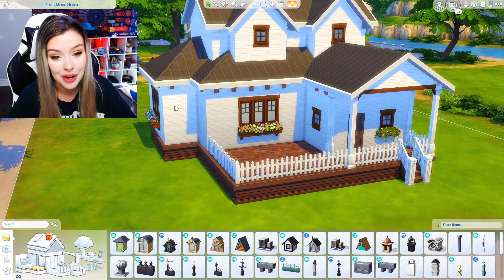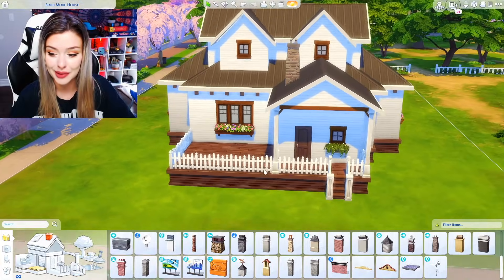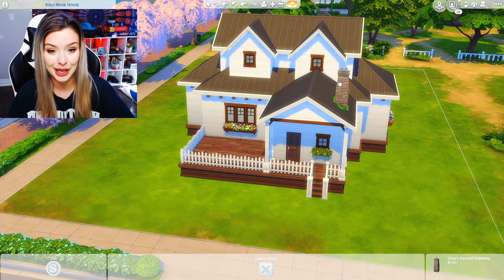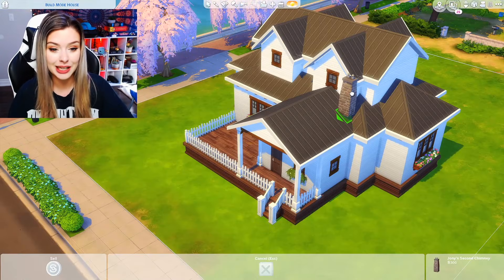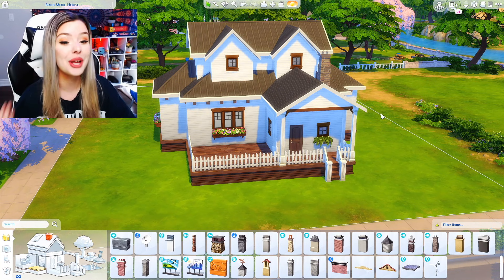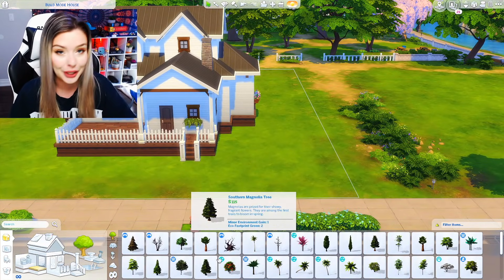We need a chimney right in the front of our house. Maybe we'll use this. That just looks so bad and not placed properly, but I'll at least move it back a little bit. And what else? I need a tree — I need a really basic, normal looking tree.